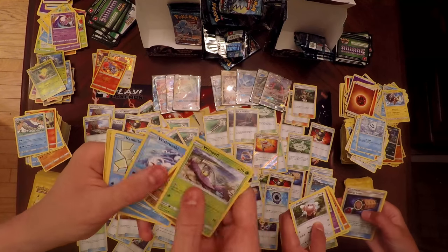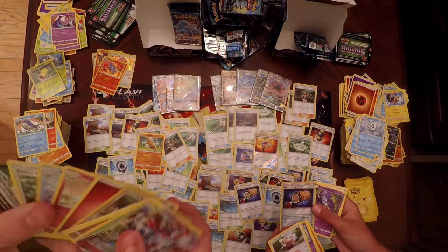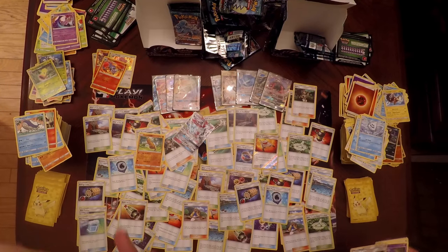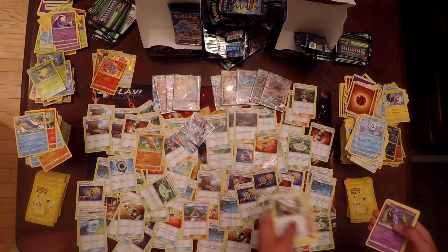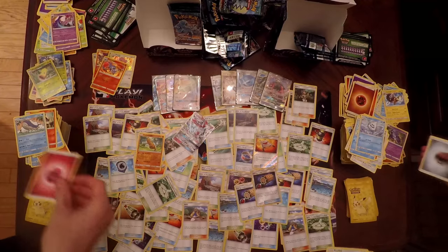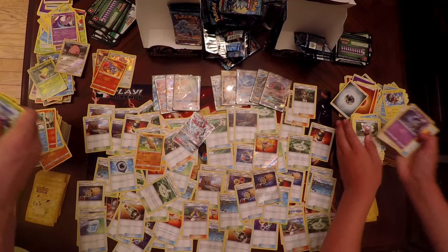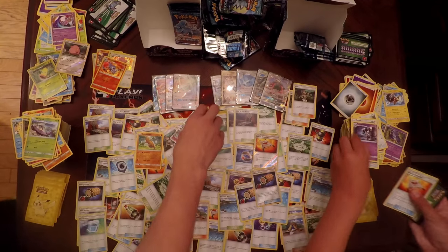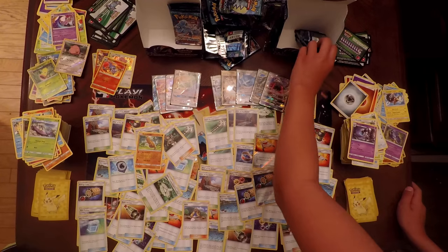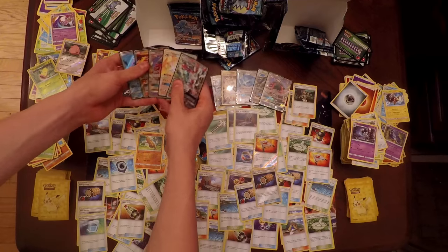Pack thirteen: Wimpod, Goomy, Wishiwashi, Vanillite, Clefairy, Chansey, and a Sylveon GX — a very good, cute card right now. Samantha has Reverse Holo Energy Lotto and an Oricorio as her Rare — actually a very good card too. My Uncommons include a Rescue Stretcher. That's five GXs and Secret Rares each so far, and we should probably get about one more.